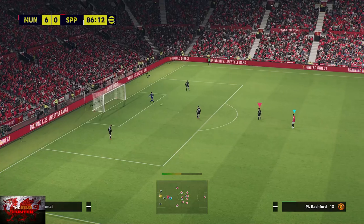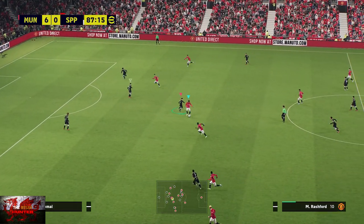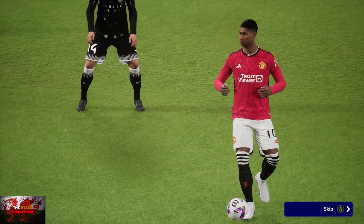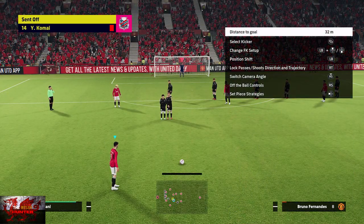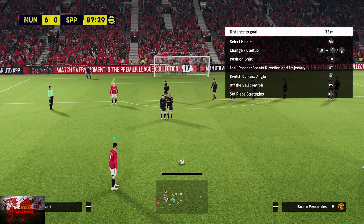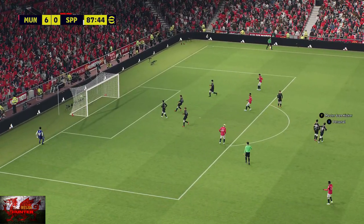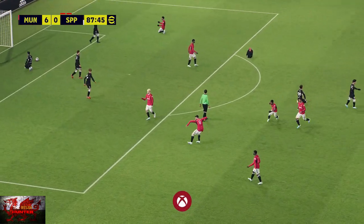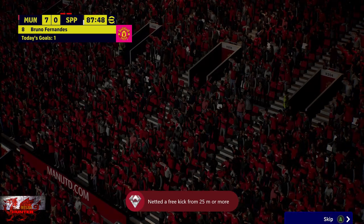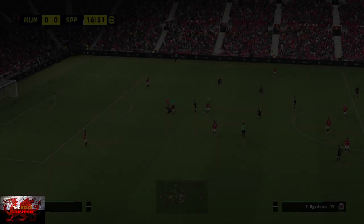Next up we're going to get the Sniper achievement for scoring a free kick from 25 meters or more — roughly between the outer circle of the D and the halfway line. What you're going to do is press the left bumper and right stick at the same time and move your goalkeeper out of the way. Keep left bumper and right stick on, move your keeper out of the way, get a decent angle, press the X button, and that should jump straight in. Moving your goalkeeper out of the way with left bumper and right stick, then the left stick to move the keeper, then press X on your other controller — job done.